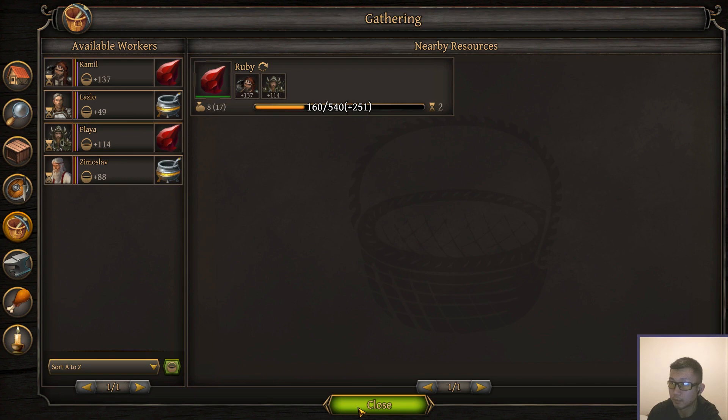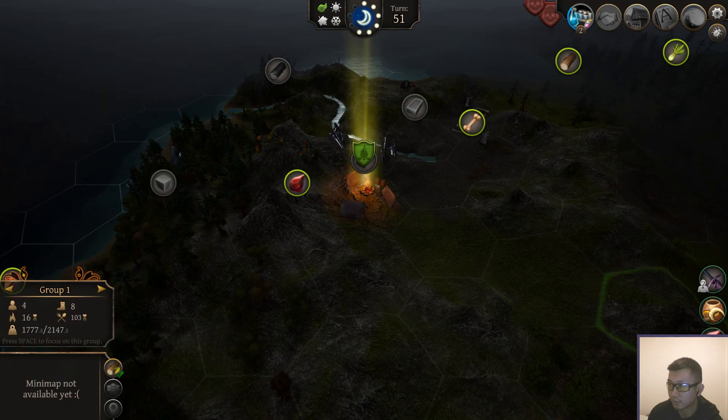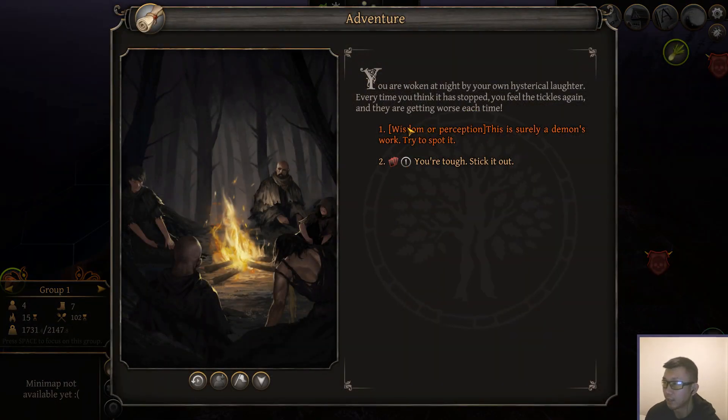Two more turns until the ruby. Oh, actually we already got a stack, so we should be making this greatsword right now. If we make the crafting tools in two turns, it might actually cut down the turns on the greatsword. I do want to continue having ruby mined by these two guys, because I think I want to make another one of those greatswords — even though only one person can equip it. I don't have a second warrior yet, but I'll just put one in reserve.